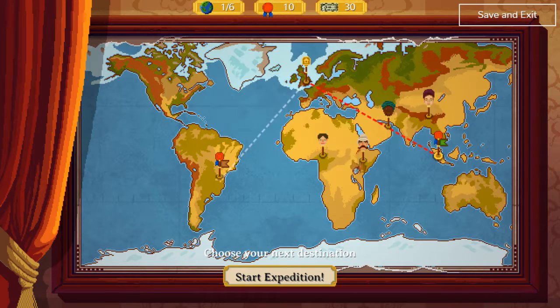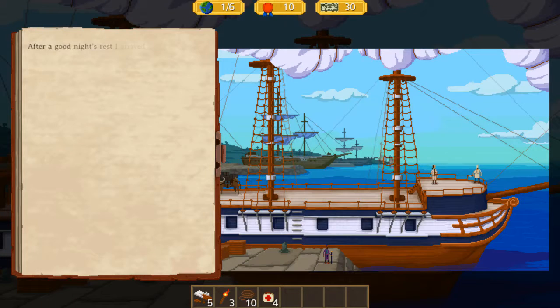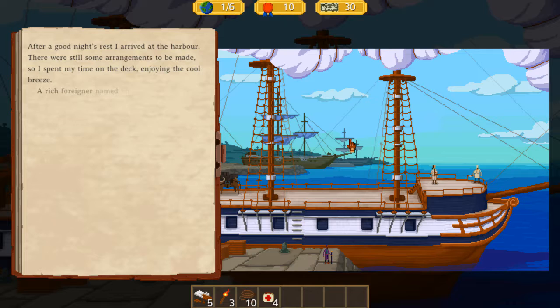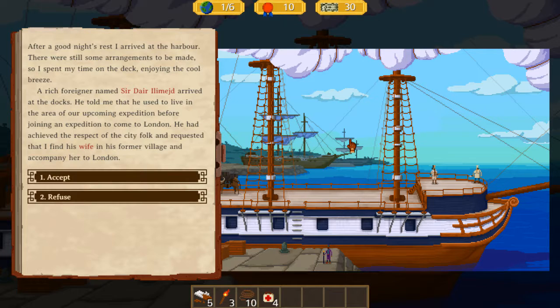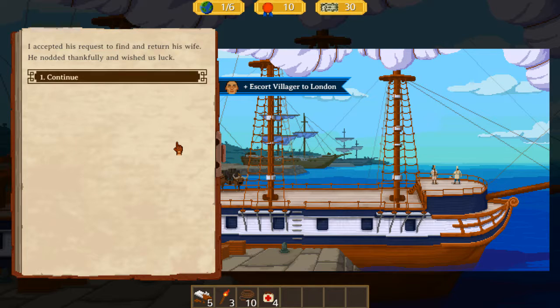We see the Endless Drylands and the Lunatic Jungle — everyone else went right, so I'll go here. After a good night's rest I arrived at the harbor. A witch forerunner named Sir Dalang Lejima told me he used to live in the upcoming expedition area. He requested that I find his wife in his former village and accompany her to London. I can accept the quest to find the village and bring her back — since this is the first expedition it's a lot easier with less area to cover.